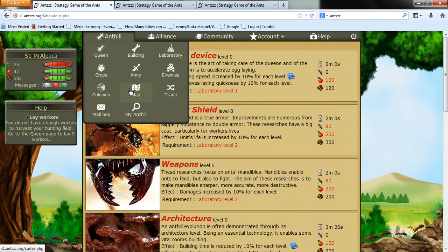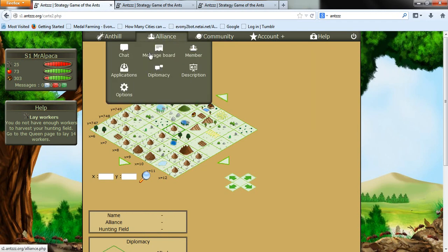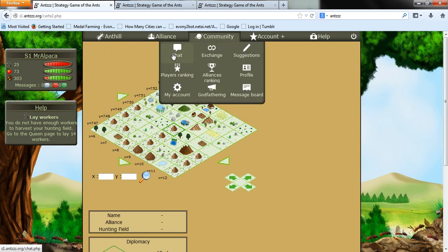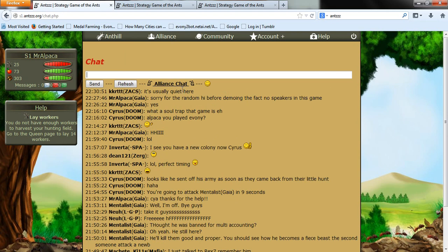Armies — basically colonies. This is the map. You can get alliances in this game — you should know what an alliance is if you're watching this video. No community. Chat, exchange, suggestions — I don't know what the exchange is yet. Community chat, chat for free, no speakers, no nothing.